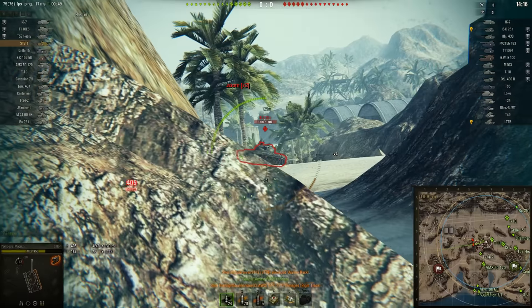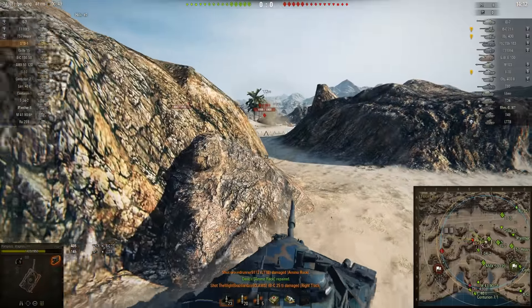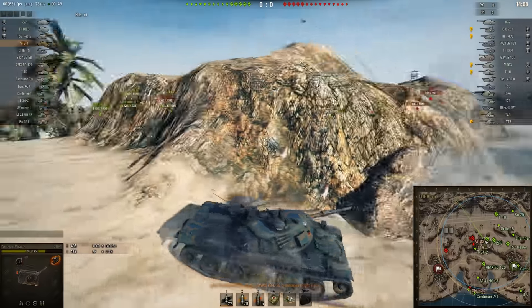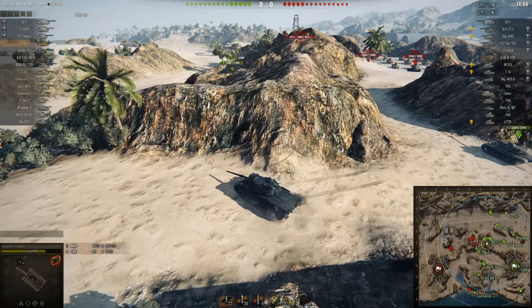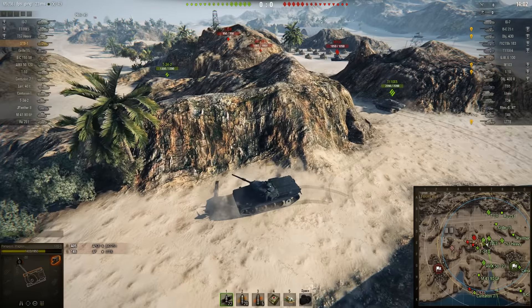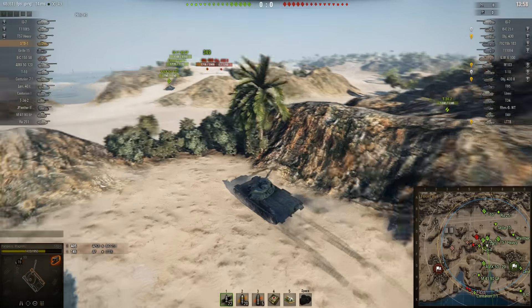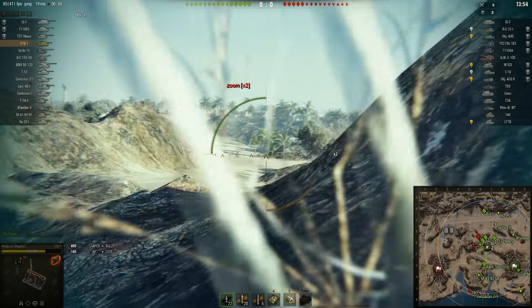Good thing the Batcha did not track Magnus — he would have been dead. Batcha is shooting the M103 there. Magnus really needs to disengage from that position. Well, he wanted to return the favor to the Batcha and put some shots into him. Guess that didn't work out — that isn't a really good position to show yourself in.